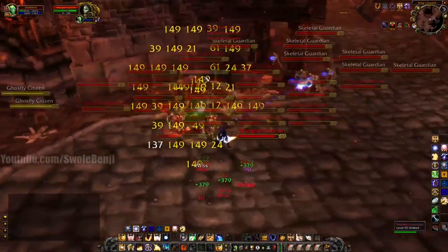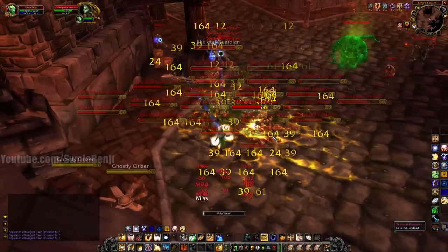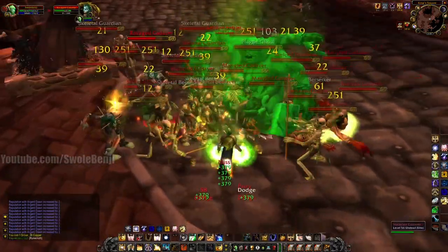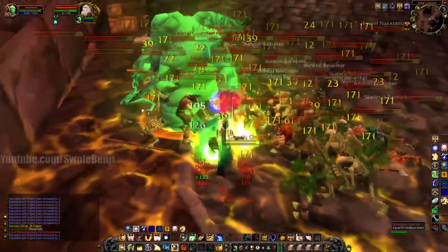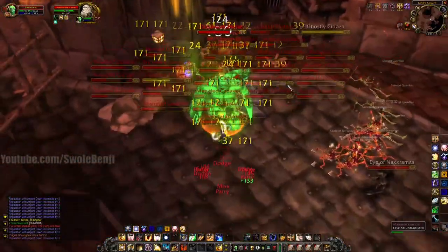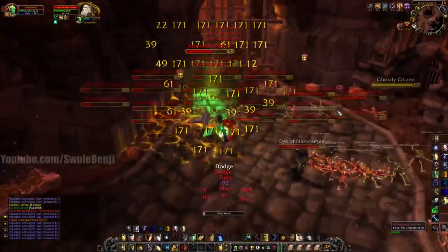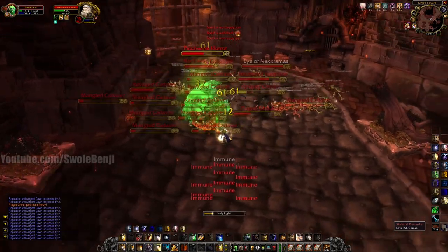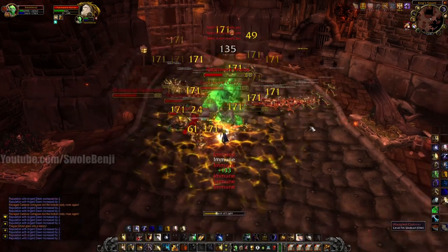I'm going to activate my trinket even though I don't have everything pulled — it's just free. I can do Holy Wrath too, maybe not right now but in a bit. Especially if I proc my Spellblade. I need to watch my buffs. Oh, we got the big boy — let's get him judged. Still hitting those Consecrates and Holy Shields. Maybe now we can Holy Wrath. I actually need a bubble here, I'm taking a lot of damage. Let's get a Holy Wrath out — there we go, big juicy damage.